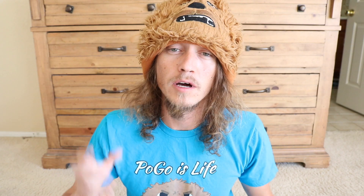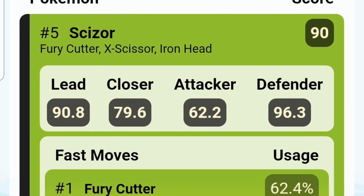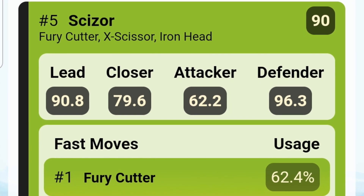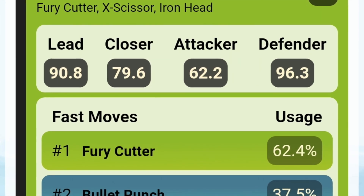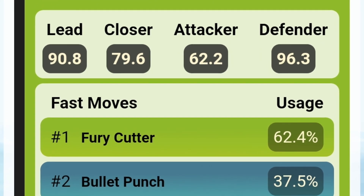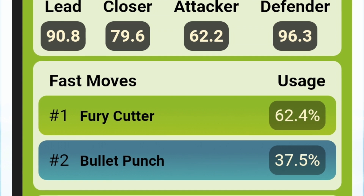Now let's go over to PvPoke.com — go check out the website if you haven't, it's amazing. Scizor ranks number five for Jungle Cup overall and gets a really high rating. Fury Cutter has a 62.4% usage rate, but Bullet Seed also has 37.5%. Fury Cutter gains more energy, but Bullet Punch is viable too.